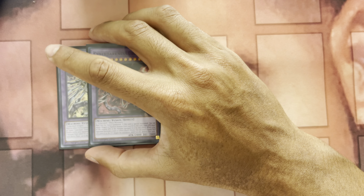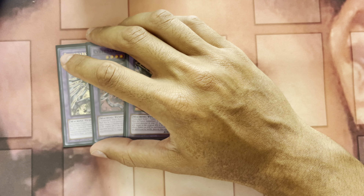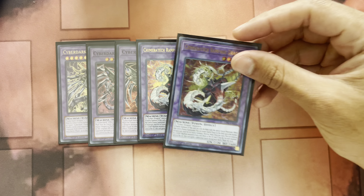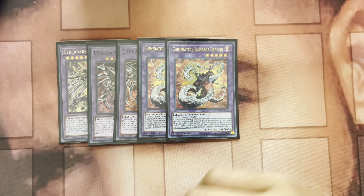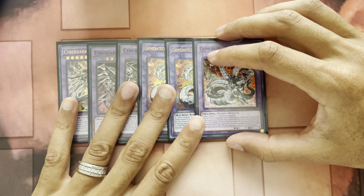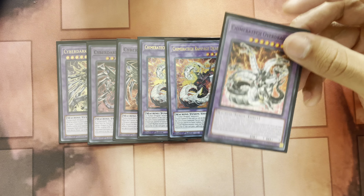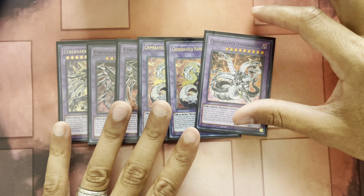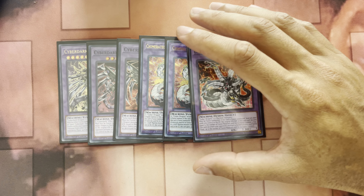Cyber Dark End Dragon — you'll probably never go into it honestly. Cyber Dark Dragon — excuse the card sleeves, I know they look rough. Chimera Rampage Dragon pops back row and can swing multiple times. If you Power Bond into it, it's pretty much a kill shot. One Chimera Tech Overdragon — it's pretty nuts. You can Power Bond, banish all your machine cards from your graveyard, bring it out huge, and swing like eight times. Pretty sick, actually.